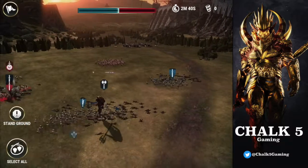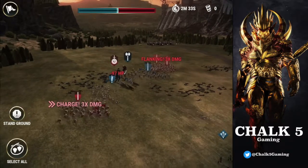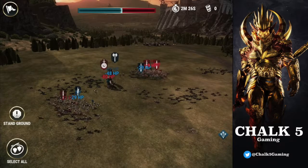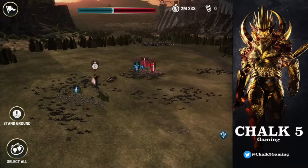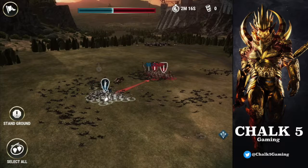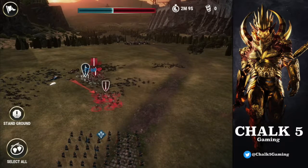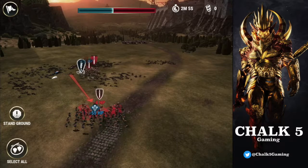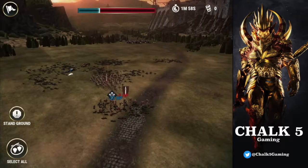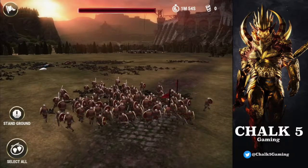I'm getting thrashed on that side. His archers are all down — that's good. We've still got a lot of our archers in the back. Wait, there's another army? Our titan is down. We've still got the archers though. Oh no, they're rushing our archers — that's not good. They are kicking our ass. We totally lost this — should have had more troops.